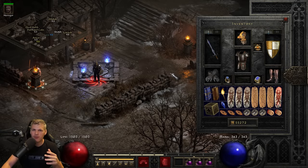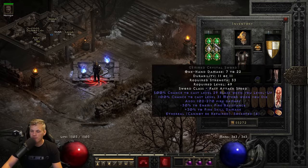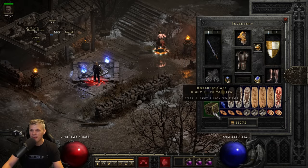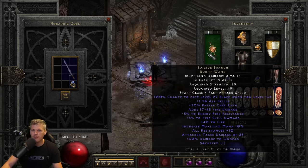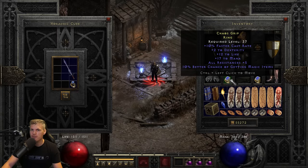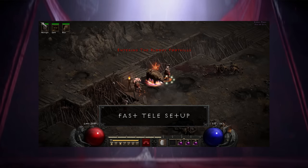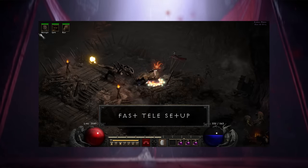This Fire Druid has two different gear setups depending on whether I want to hit the 99 FCR breakpoint for faster teleporting or maximize fire damage. For the pure fire damage setup, I pair a Fire Faceted Crystal Sword with six negative five plus five fire facets with a BK ring. If I want the 99 FCR breakpoint to get down to Baal quickly, I do a quick weapon swap - switching out the sword and ring for a Suicide Branch and a 10 FCR ring - jumping from 40 FCR to 99 FCR.